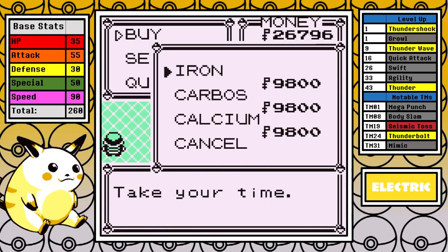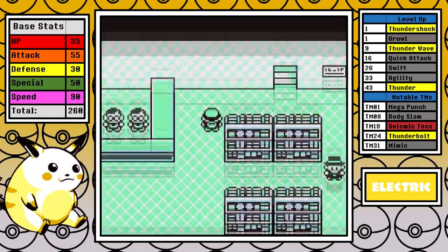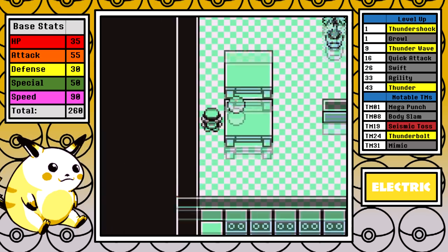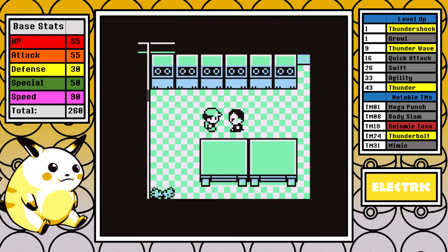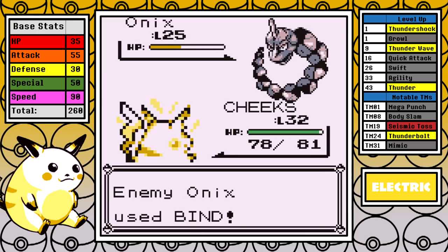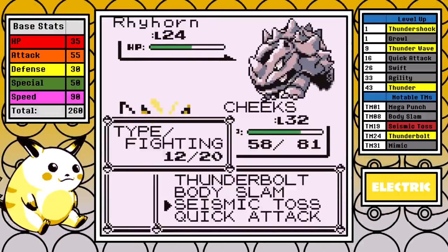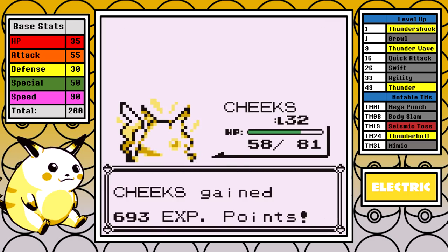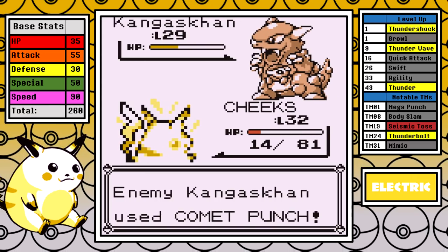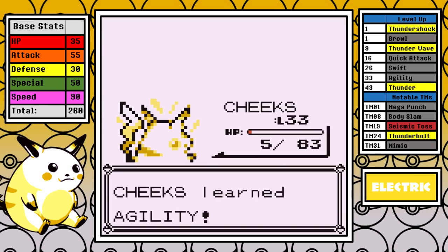Moving ahead to Celadon, I do the usual busy work and pick up two Proteins to help our damage output. The easiest option available is the Rocket Hideout, so I head there. I grab an HP Up below the grunt that drops the Lift Key — I normally don't do this but it takes barely any time. After minimum battles we reach the first Giovanni fight. Seismic Toss is a lifesaver. I do almost lose, but surprisingly it has nothing to do with Ground-types — Kangaskhan is a menace and Comet Punches me all the way down to 3 HP. The big thing is I learn Agility after the fight at level 33, a badge-boosting move, and I get rid of Quick Attack for it.